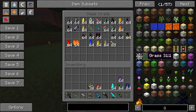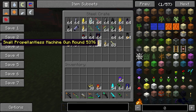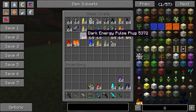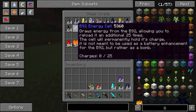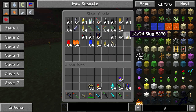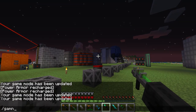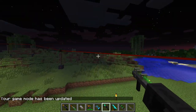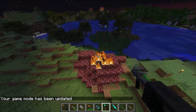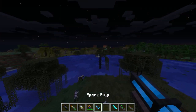I forgot the ink for the HP laser jet - the printer. I forgot the ink to the laser. This is basically what it does - shoot it and it basically instantly vaporizes stuff. Let's try the spark plug.